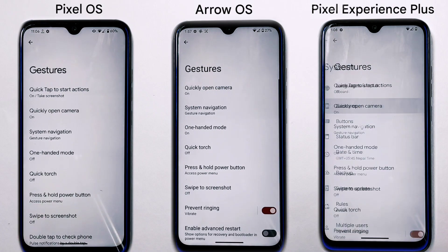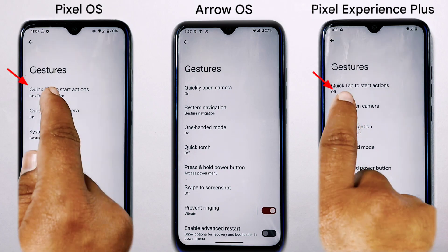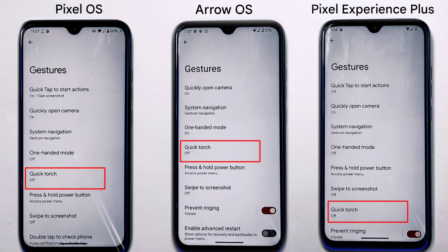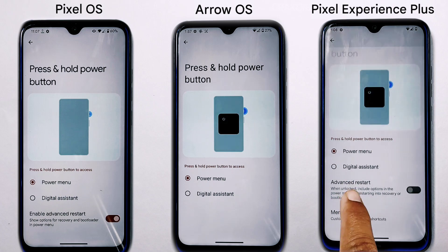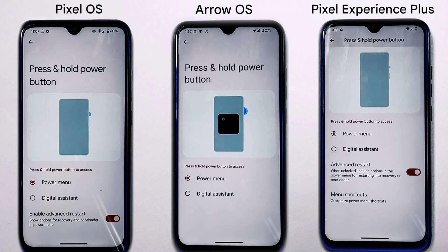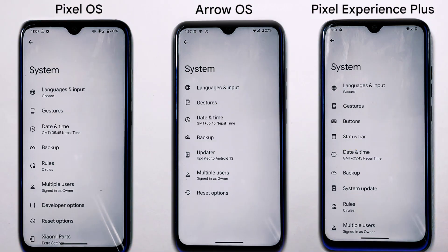For gestures, all three ROMs let you control your device with gestures including one-handed mode, flashlight toggle, screenshot, and stop ringing. Pixel OS and Pixel Experience Plus have a quick tap-to-start feature, but Arrow OS does not. Pixel Experience Plus has an advanced restart feature with shortcuts; Pixel OS has it without shortcuts; Arrow OS lacks this feature entirely.